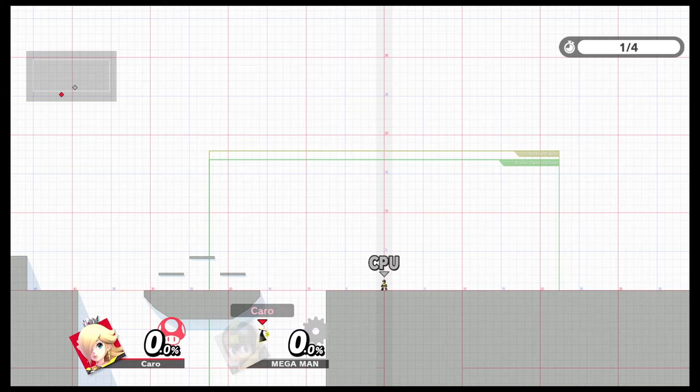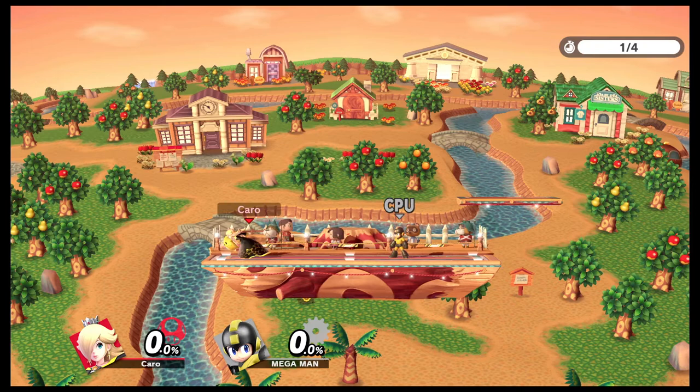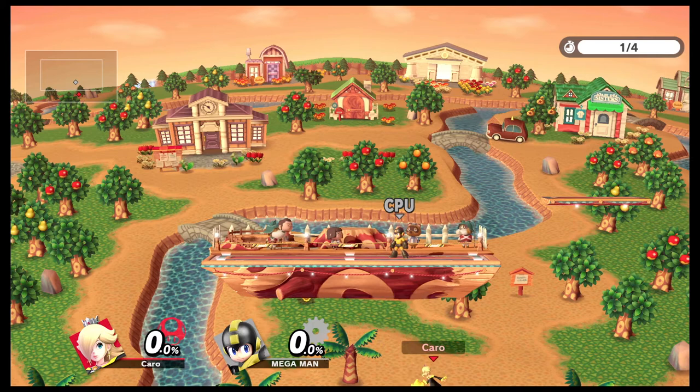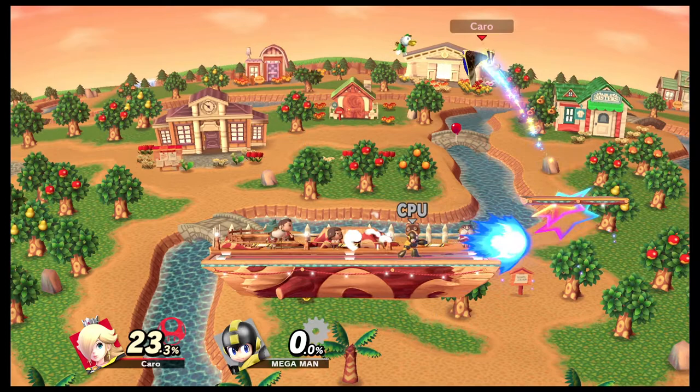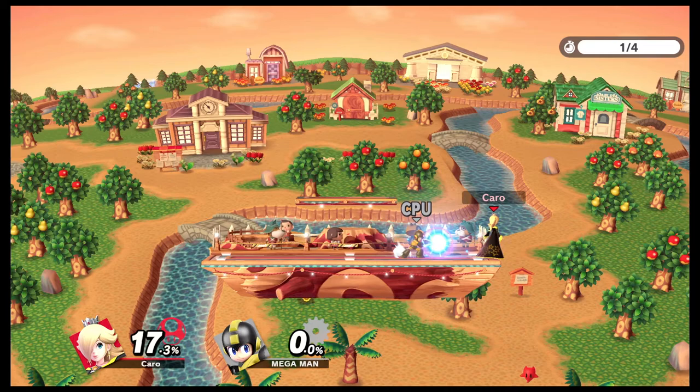The other thing is jumping with Rosalina, and this goes with all characters. People panic and press all the jumps at the same time. But if you take your time using your jumps — jump there, then do your second jump — obviously some characters have better jumps than others. This is pretty much what people do right away: jump, jump, jump, up B, and die. But if you kind of swim in the air, you can use it to your best advantage and not get spiked by another character.